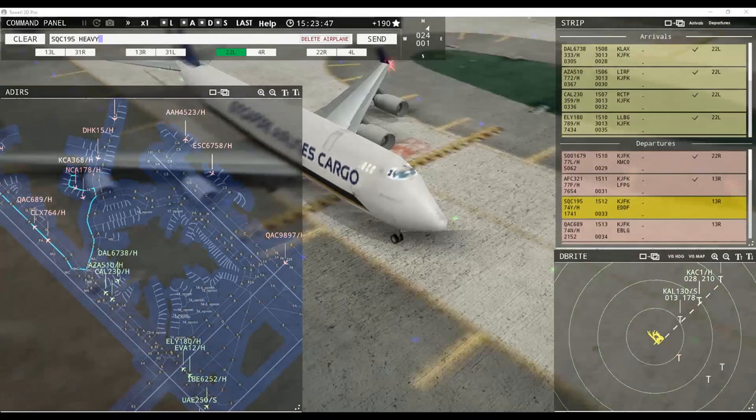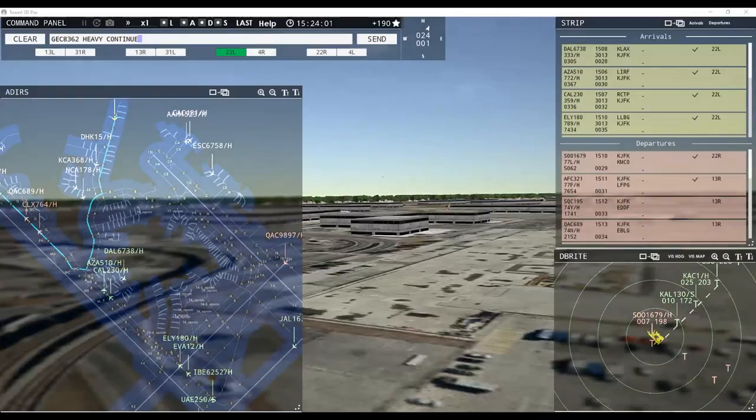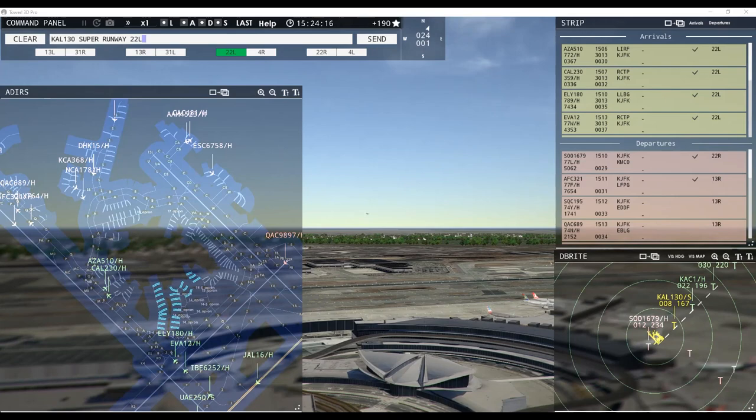Singapore Cargo 1905, runway 13 right, line up and wait. Runway 13 right, cleared for takeoff — Lufthansa Cargo 8362 heavy, continue taxi. Aloha 4523 heavy, continue taxi. Emirates Cargo 6758 heavy, continue taxi. Korean Air 130 super, runway 22 left, clear to land. Kuwaiti 1 heavy, runway 22 left, clear to land. Japan Air 16 heavy, taxi to terminal. Southern Air 1679 heavy, contact departure.